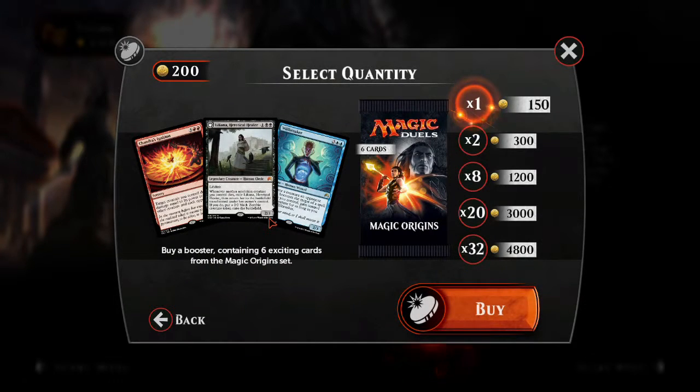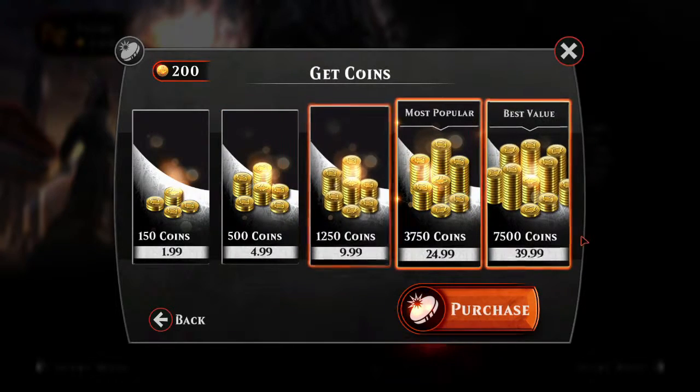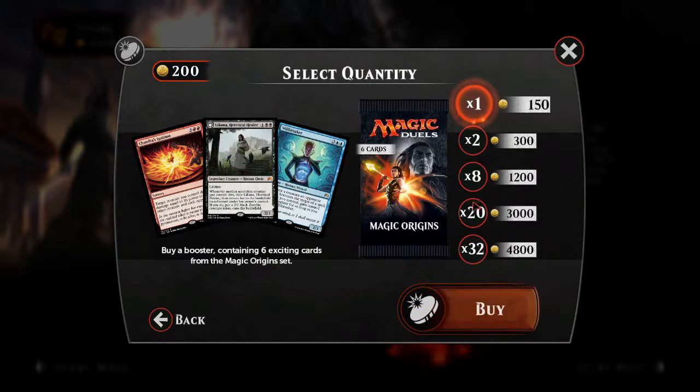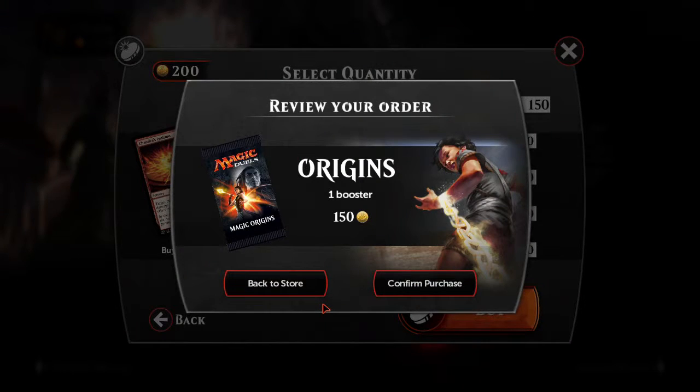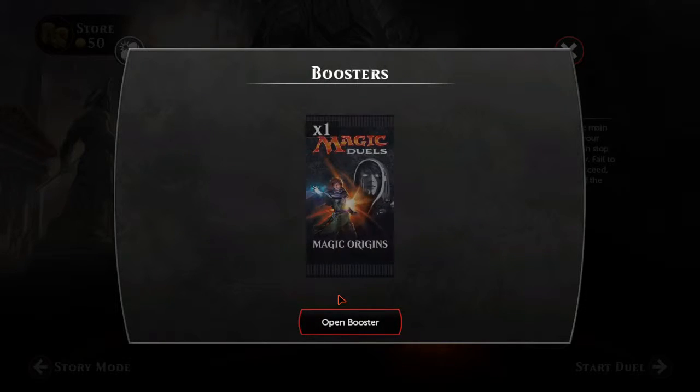Let's go boosters. We can get one booster for 150 coins — it contains 6 cards. How do we get coins? You can buy coins for real money, which makes sense. Let's buy a booster and open it.